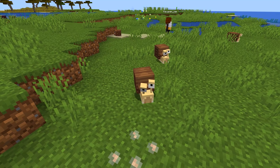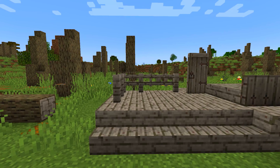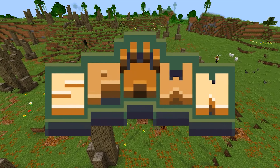What if I told you about a vanilla friendly mod that adds more animals, blocks, mechanics and even a custom biome to the game? You'd probably be pretty impressed, right? Well, let's take a look at Spawn.